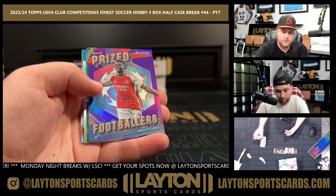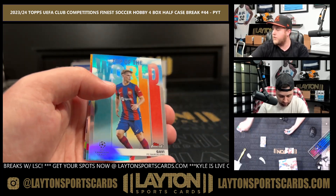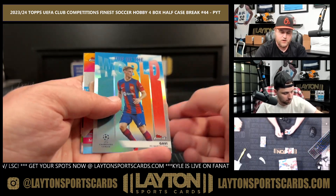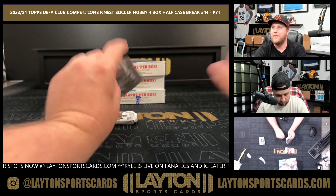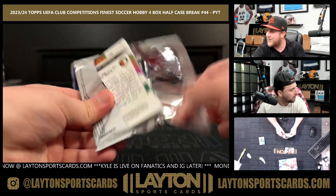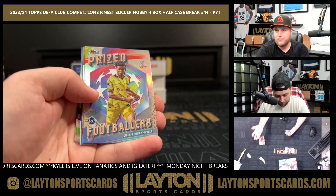Jamal Musiala Prize Footballers, Kai Havertz to 299, green mini diamonds of Gavi to 125. I noticed about three boxes in I wasn't going to call it out, but now you're good — we'll just go with gold in the recap.